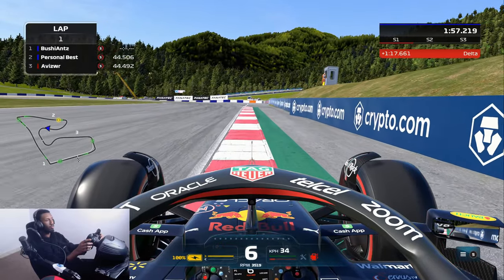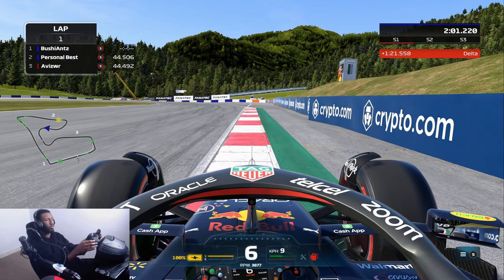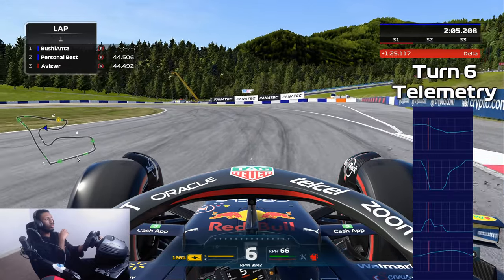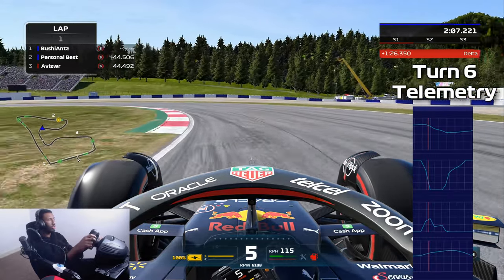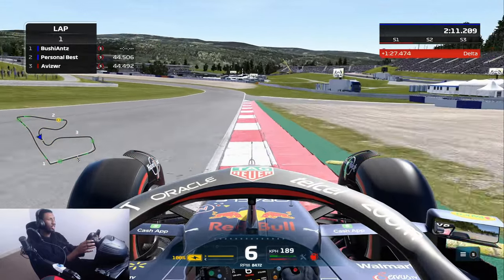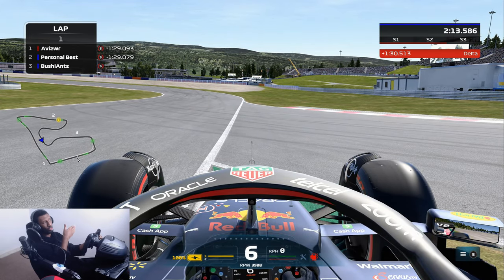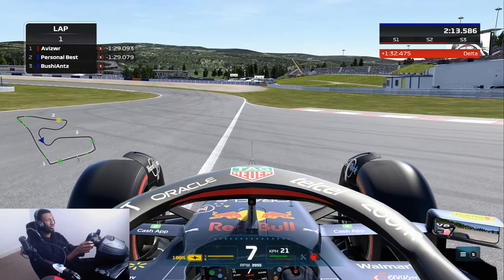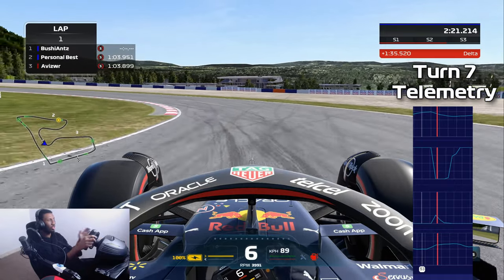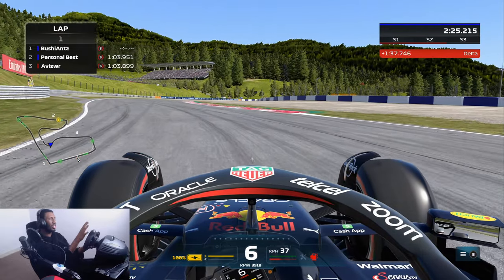Get your foot down and try to get to the right-hand side. Then you've got these two left-handers coming up. Roughly about here is where you want to start braking, turning in just after the 50 meter board. You'll be in seventh gear coming into the corner, then shift down into fifth gear. Get your foot on the throttle, sixth gear, use as much of the track on the exit as possible because you're going to be using it on the entry of the next corner as well. Seventh gear for this corner, one downshift into sixth.